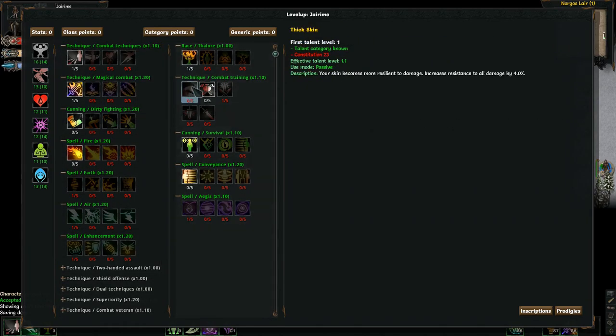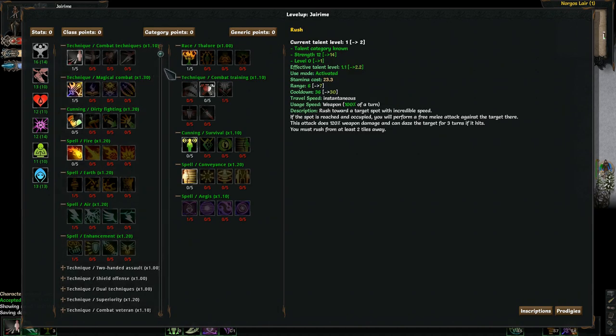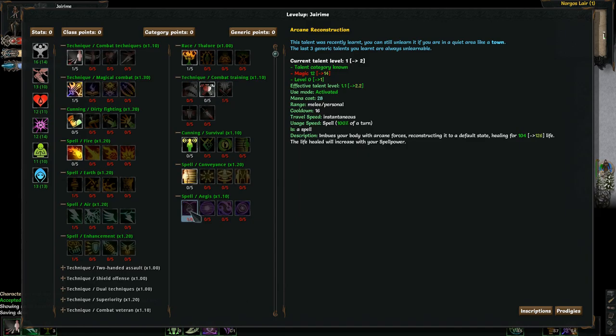I'm still running with an arcane mage — this is a fresh start, and I kind of like this build, so I'm going to run with this. I'm picking up Wrath of the Woods, which is the racial. It gives increased damage and reduced damage for five turns. Coupled with Aegis, which is a heal, so I don't have to worry about finding an infusion to heal.